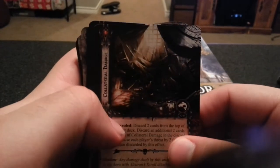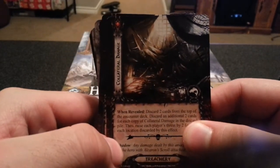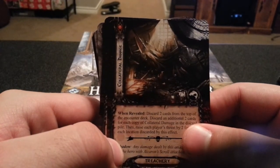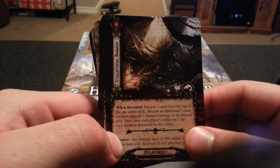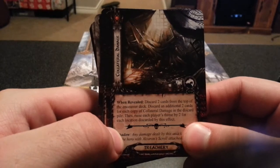Next we have Collateral Damage. Discard two cards from the top of the encounter deck, discard an additional two cards for each copy of Collateral Damage in the discard pile, then raise each player's threat by two for each location discarded by this effect.